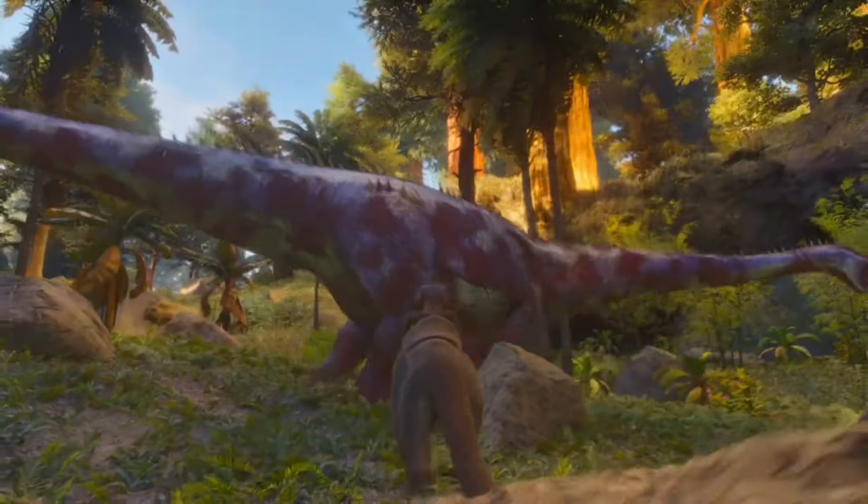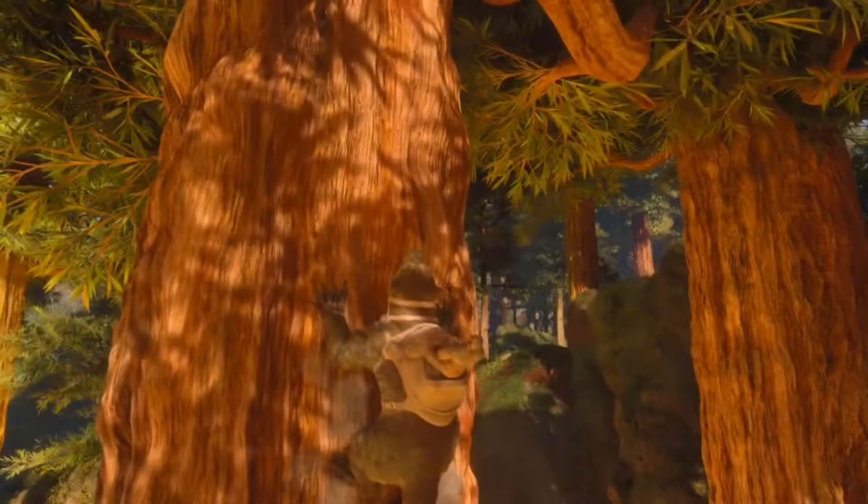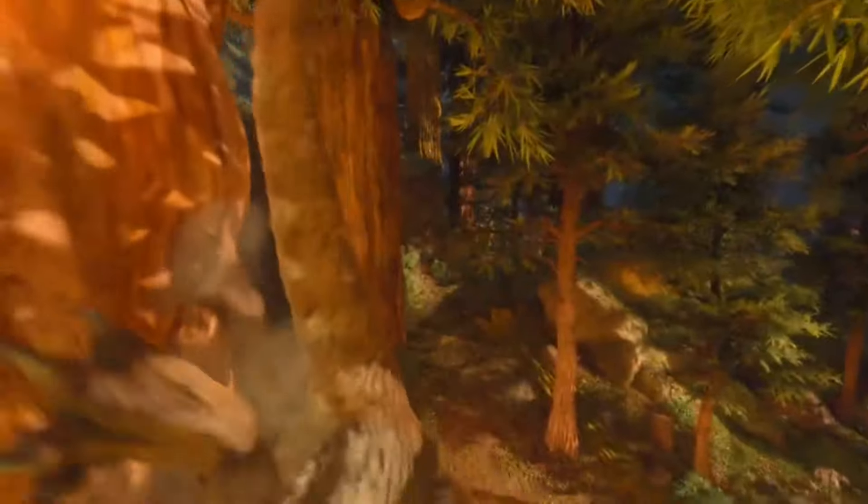Thylas also have the ability to jump quite far, and they can climb walls or trees that have less than a 90-degree angle. Thylas may be hard hitters, but they're also great for caving, if the size of the cave can accommodate them.